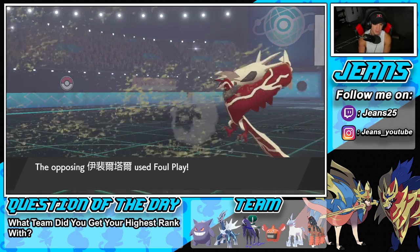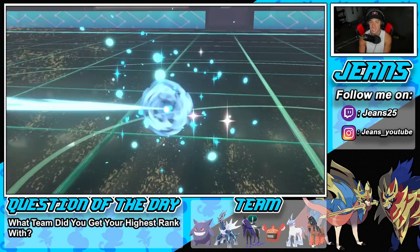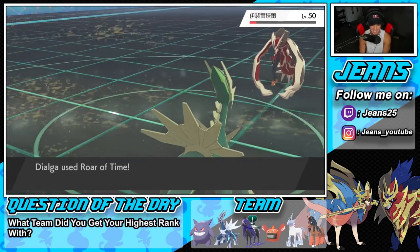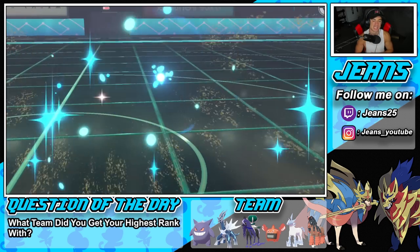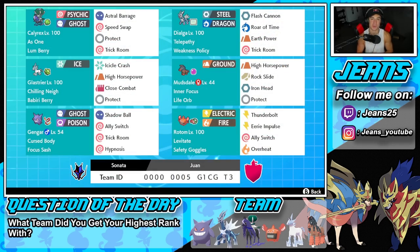He stays in, uses Foul Play — that's fine. Roar of Time comes out and there it is, ladies and gentlemen — a winning record! Mudsdale is one of those Pokemon who is very strong but doesn't get much love on the ranked ladder, so using him to grab a winning record means a lot. It's fun using off-meta Pokemon against meta teams and showcasing their skill. Gengar was tons of fun too — popped Trick Room, got damage off with Shadow Ball, and put some Pokemon to sleep. Guys, that is going to be it for today's video — smash that like button, click subscribe, stay positive, and I'll catch you on the next one!